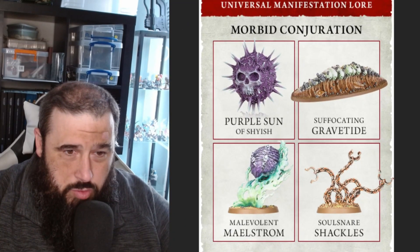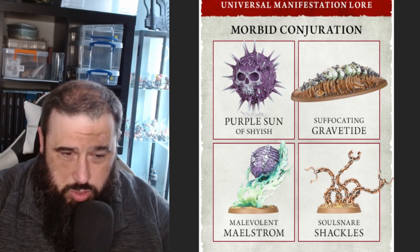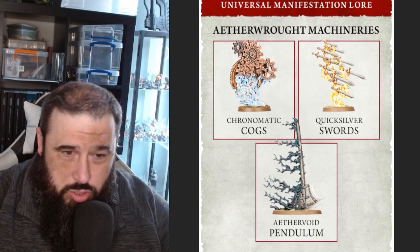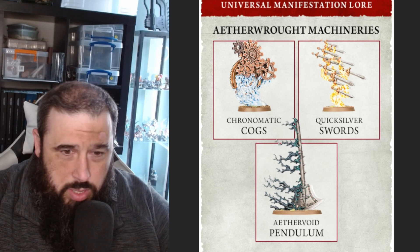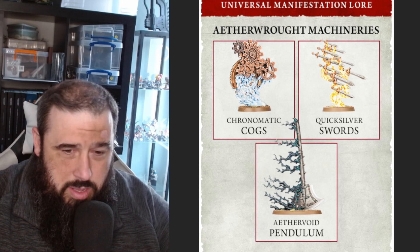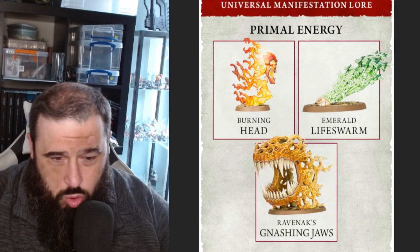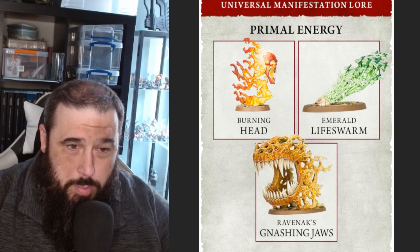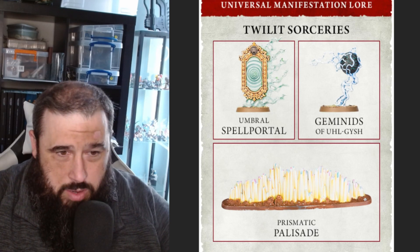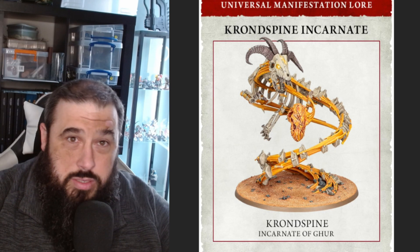We have the Morbid Conjunction which includes spells so if you want to take the Purple Sun of Shyish this is what you would take. The Machineries lore has got the Cogs and the Swords Pendulum - Cogs and Pendulum were quite popular back in third edition, although the Swords war scroll is here and does look quite interesting. There's the Burning Head, Endless Life Swarm, and the Ravenous Jaws in Primal Energy, and then everyone's favourite Umbral Spell Portal is in with the Twilight Sorceries.